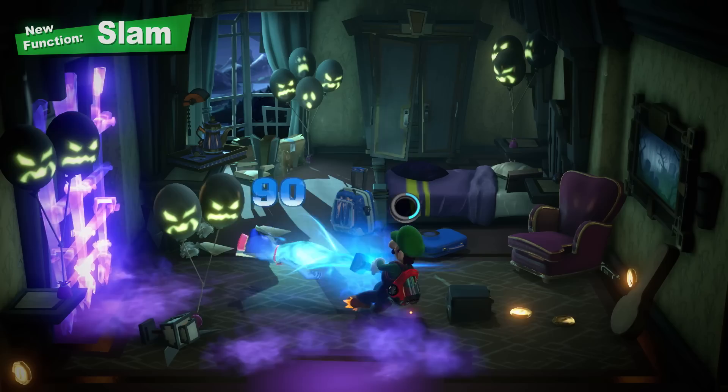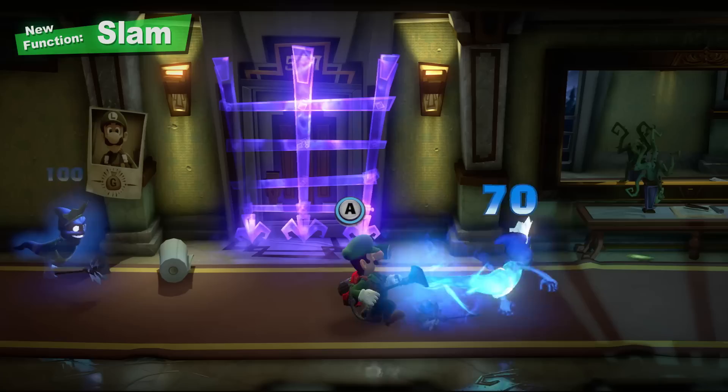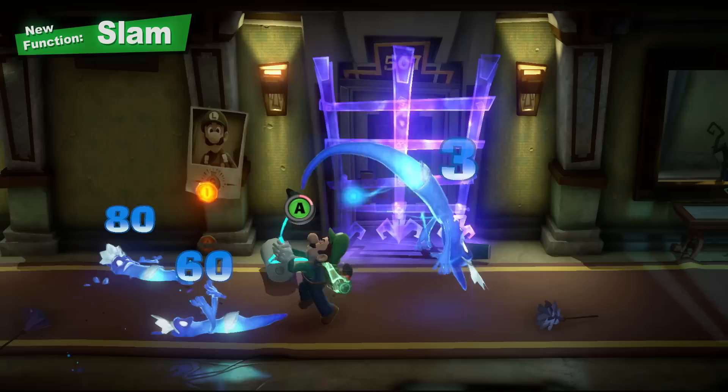First, the Slam. While trapping a ghost, slam it on the ground to inflict some damage. It helps to get other ghosts in on the action.